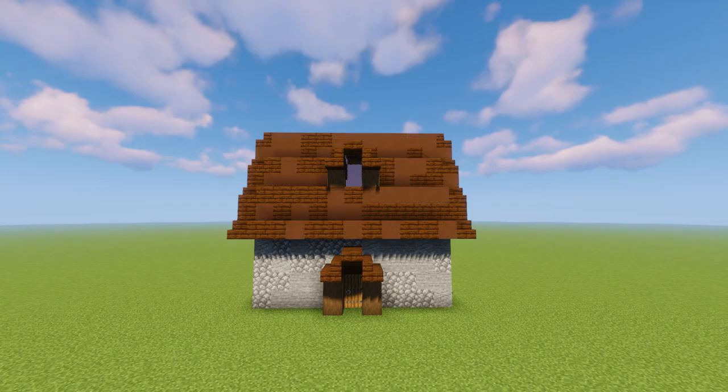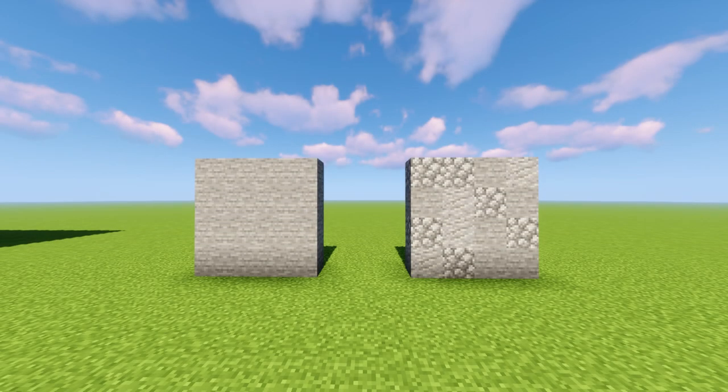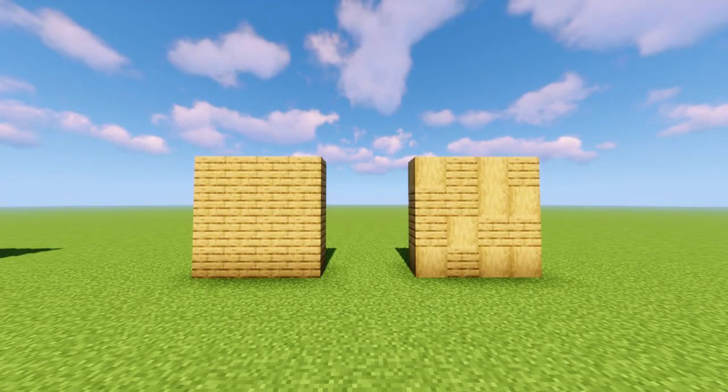And you can do the same thing for the roof — just mess around with the colors. Please get into the habit of adding things like this into your build. Texture is a super important part of building. And if you just add one of these three things I've talked about today, I guarantee your building ability will increase massively.